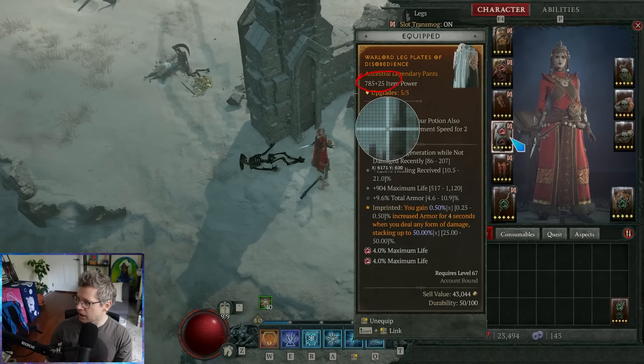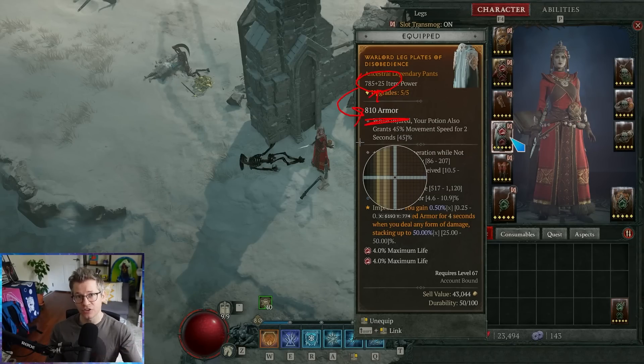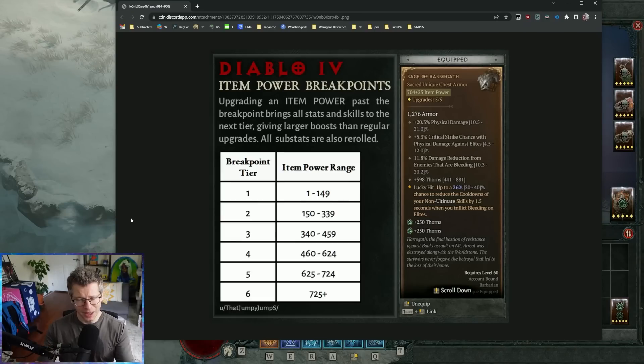Item power directly correlates to the implicit — your armor value. As you get better drops and higher item power from doing higher nightmare dungeons and leveling your character, that number directly correlates to the armor. It will also directly correlate to the damage value on your item. The explicits — the lines on the bottom — will not change after tier 725, but the implicit flat damage and damage per second will keep increasing as you get higher base item power from drops. I'll link the illustration below for anyone interested.